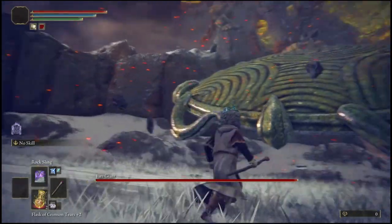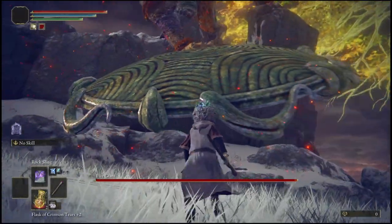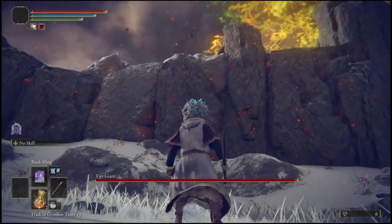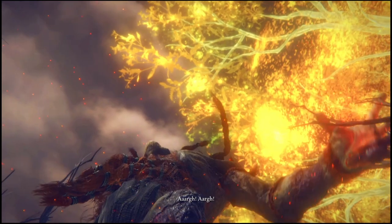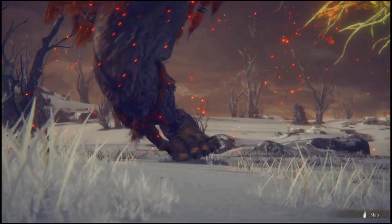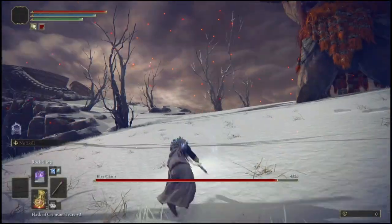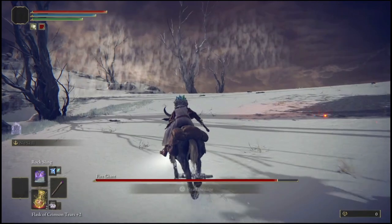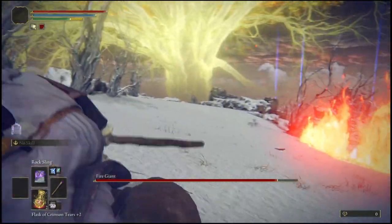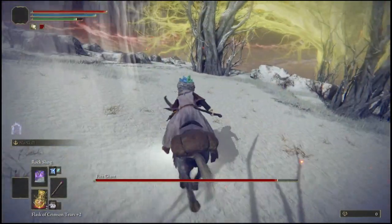Once he gets into that area, as you guys can see, he will do his charge-up attack that hits the ground — it should not hit you, but to be safe make sure you roll. Once he does that, he will try to jump down on you, and as you guys can see once he jumps down he will instantly die. You'll then get a cutscene because he's entering phase two. Once he enters phase two, go to the left side of the map all the way along this little side.